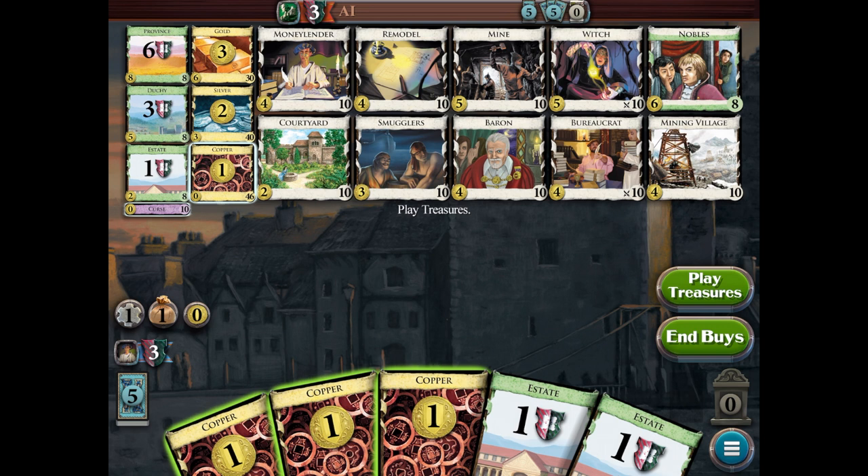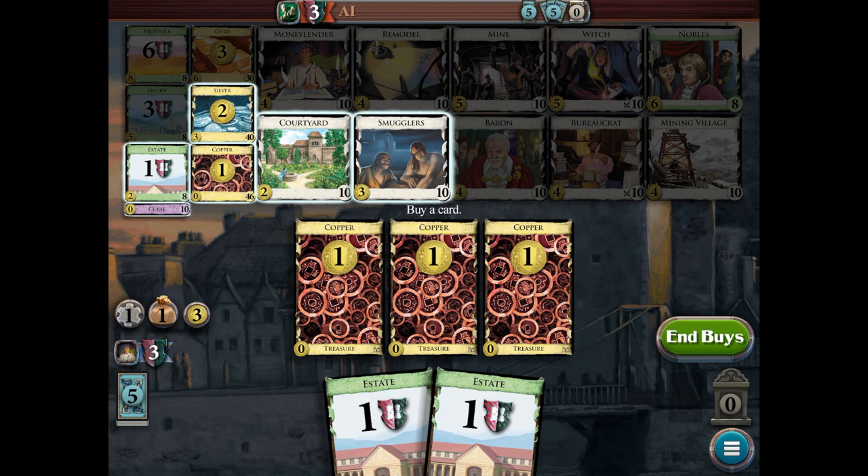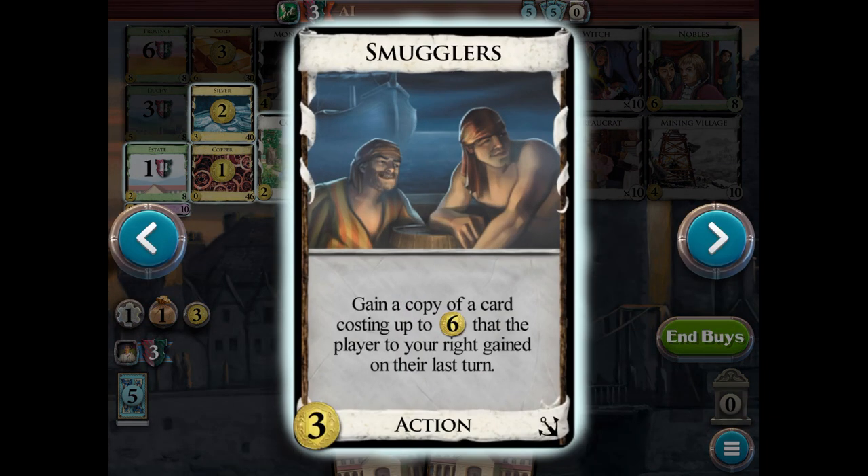Nobles are a little bit different — I'll show you that in a bit. For the most part, those victory point cards are just going to clog your deck and give you points at the end of the game. You start off with 10 cards and deal yourself five. Play your action cards — we don't have any at the beginning. Then you buy, so we'll play our treasures. You can click on them individually, or like a lot of deck builders, just hit the button that plays all your treasures at once.